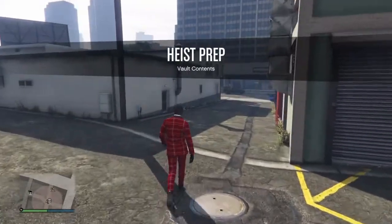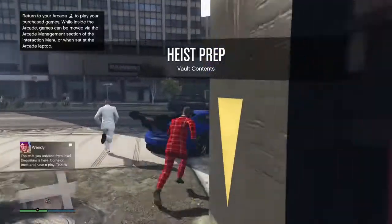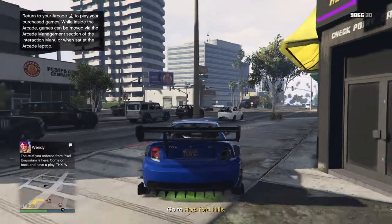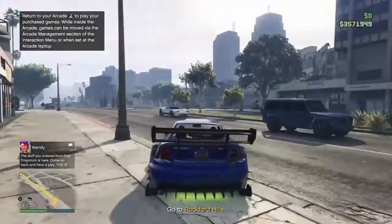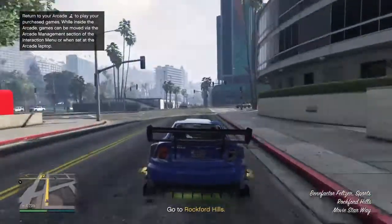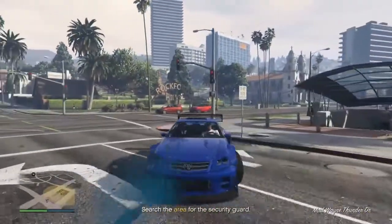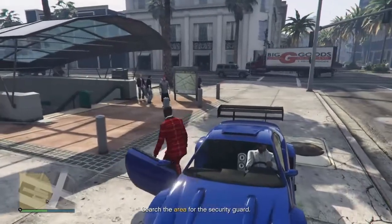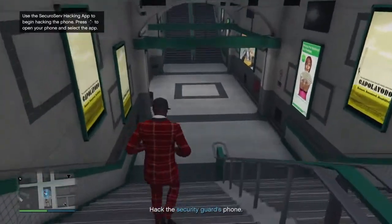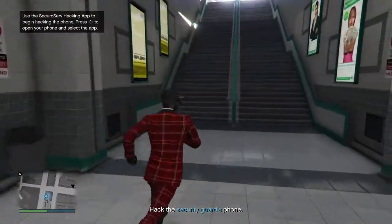All right, we're outside. Let's go to Roxford Hills — that's like two seconds away. On the black loading screen I cut it out. Search for the security guard. Is he inside or outside? You go check outside, I'll go inside. Yeah, I'm guessing he's gonna be inside. Do you have it?